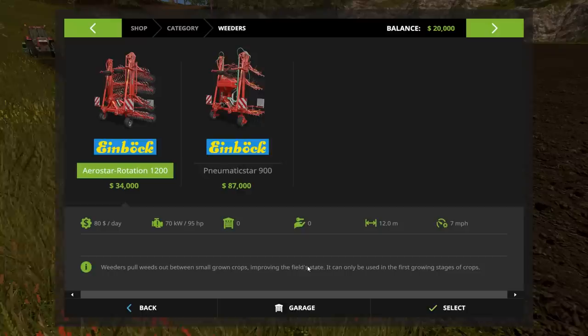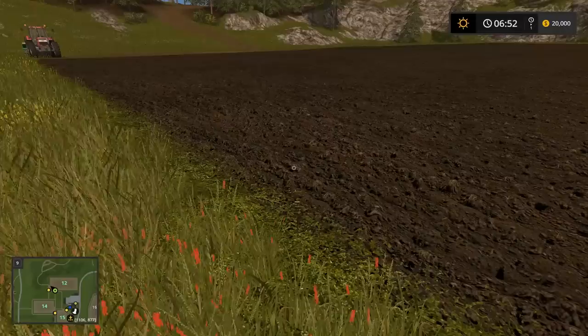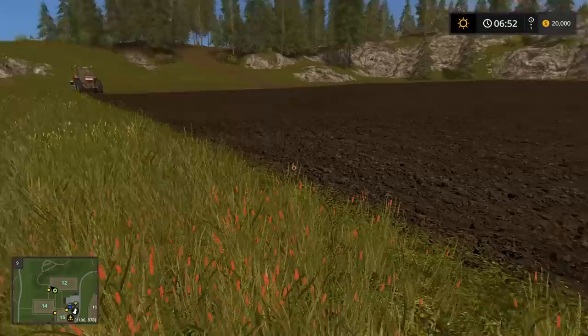What is weeding? I'll show you real quick — we're going to go into the store. There's a weeder category and two weeders you can buy. These actually weed the field: if you do that after the plants pop at their first growth stage, you can run the weeder over them and weed. We're getting a little bit ahead of ourselves, but that's the basic idea with fertilization.